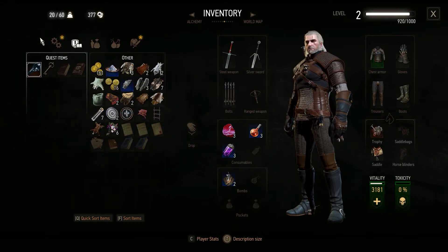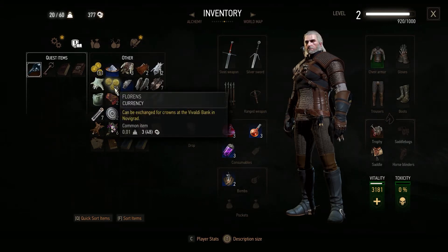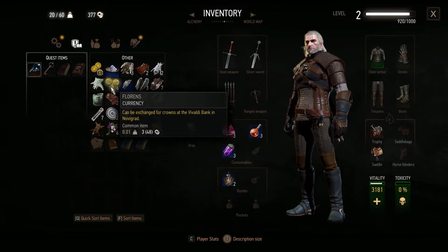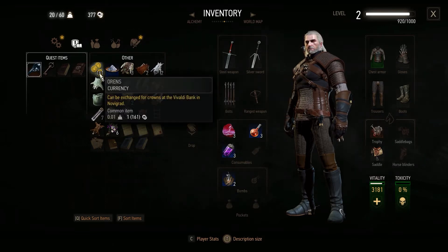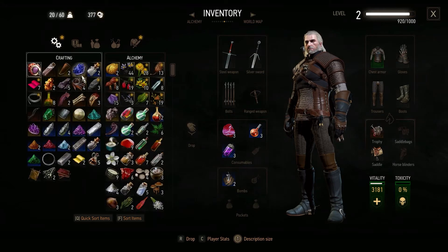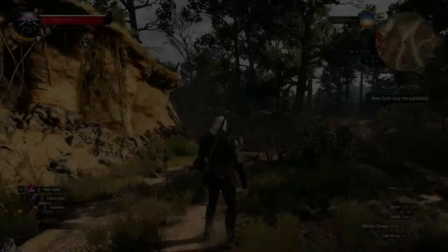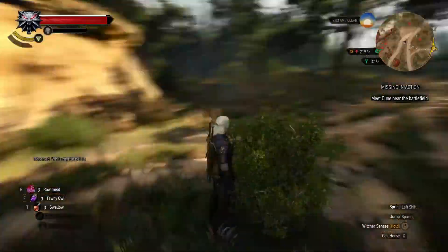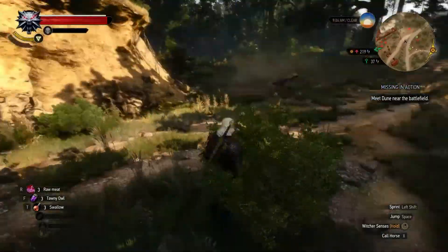Now we got Fisstech. Why don't these count toward my currency up there? Maybe it's the wrong currency — Florins and Orans. I thought those were Orans too but most probably not. We have Nilfgaardian currency now — what might that be called?